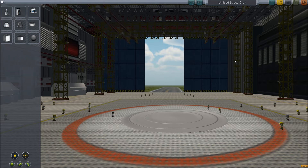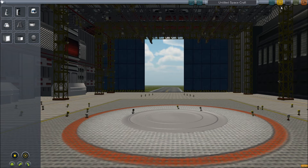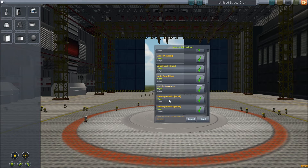As most of you probably know, you can make space planes and fly them. Sometimes they make it into the atmosphere, most of the time they don't because your designs are crap. I'm going to start off by showing off the Albatross 3, which is a preloaded space plane that comes with the game, and I'll show off my own designs later.